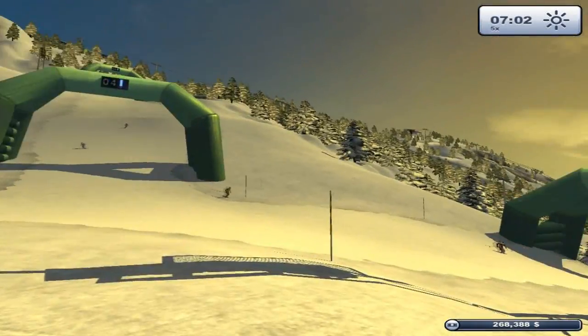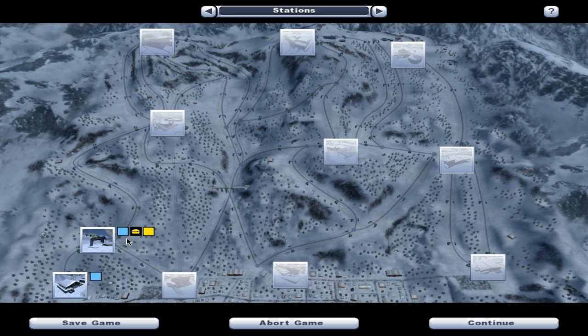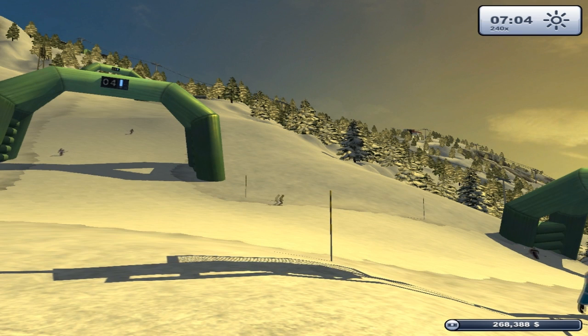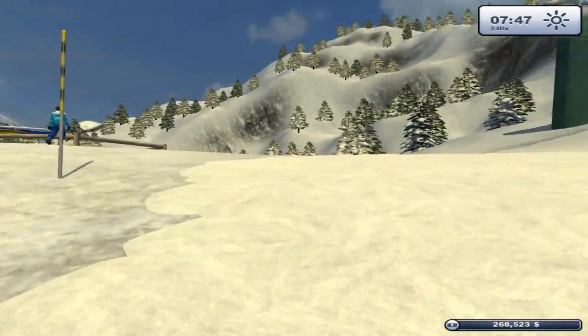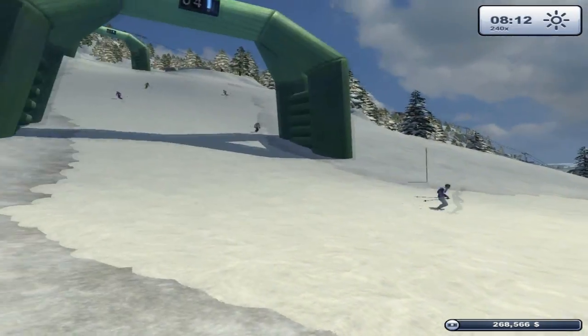Let's press Escape and check the map. I guess we have this slope — it would be nice if it showed where I am. We've got hotels and different statistics. We can speed up the timescale — 120 times, 240 times, let's do that. At 240x speed scale we should be making a lot of money. It looks like we're at 268,000 and sort of making money, at least I hope we are. Looking at the slopes section — it seems like it's implying which slope we own.